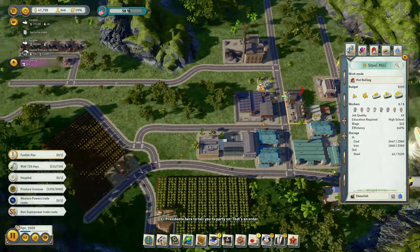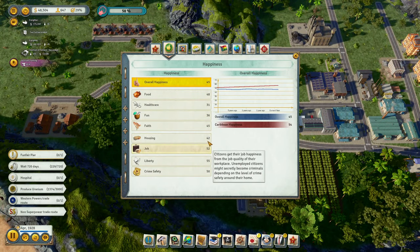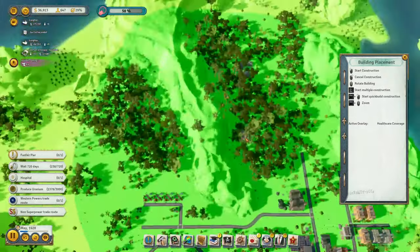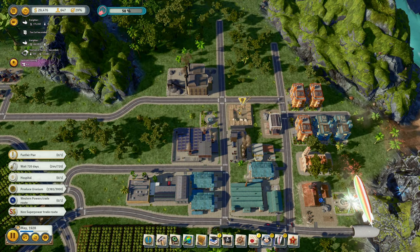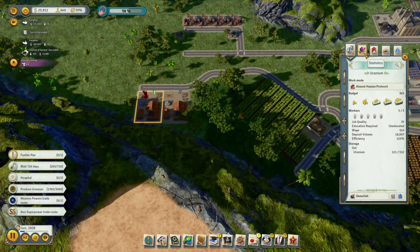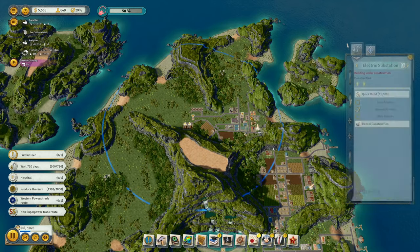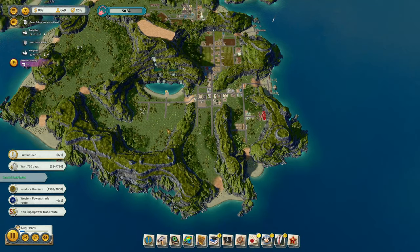Do we have any homelessness over here? A little bit. A hospital — let's have another hospital over here. We are producing uranium, so anything we can do to make it faster. These are just not in the coverage area there. We got the hospital — plus five. I'm religious.